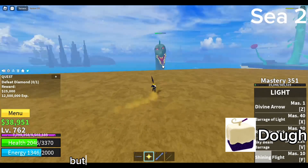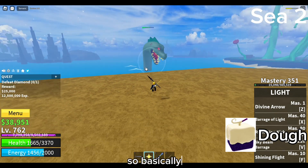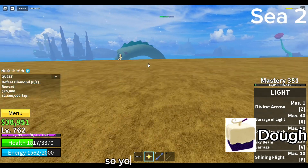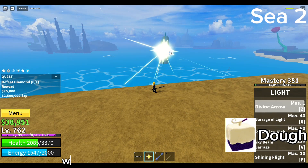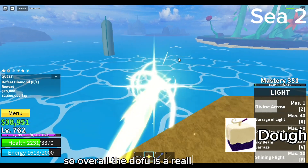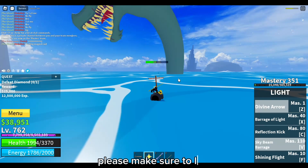The Dough fruit is also a really good option, but I would only recommend it if you are able to awaken it — basically don't use it unless you are at least level 1000 so you can host raids. The Dough fruit is really good for raids and boss fights, which means it's also really good in PvP. Overall, the Dough fruit is a really good fruit.